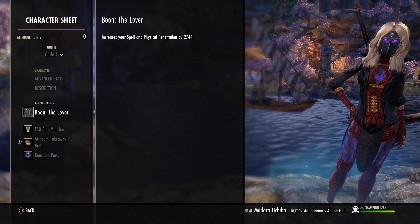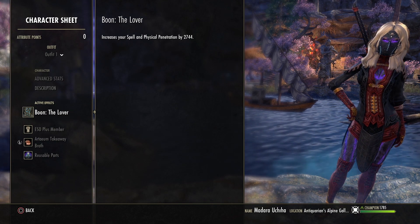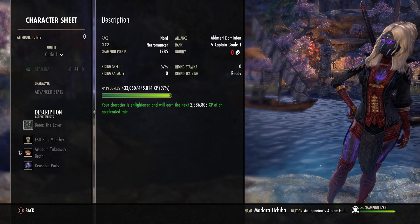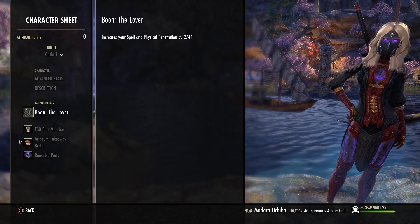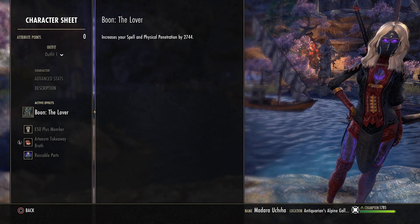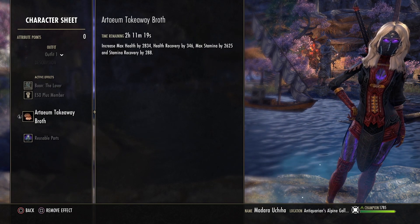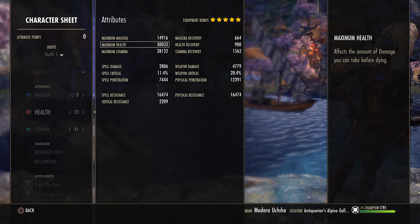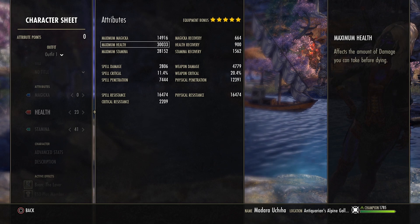I'm using the Lava Mundus Stone because we don't have access to a penetration skill in this build. We're not using Carve, and the necromancer doesn't have a penetration debuff — that's why I'm using the Lava Mundus to get some penetration. I'm also using Artaeum Takeaway Broth as food.